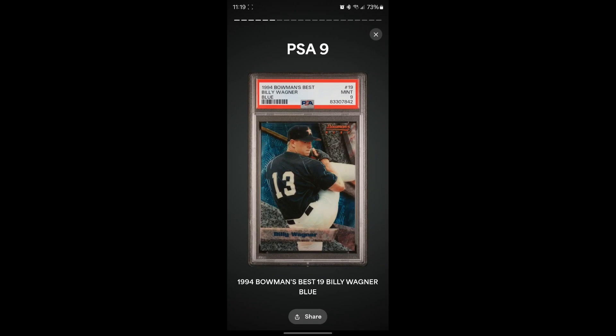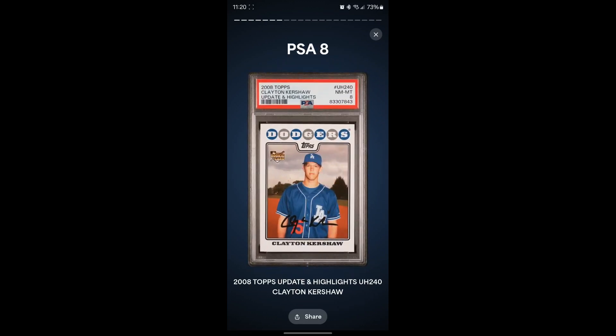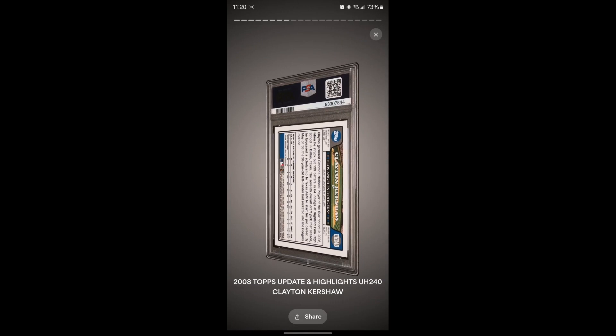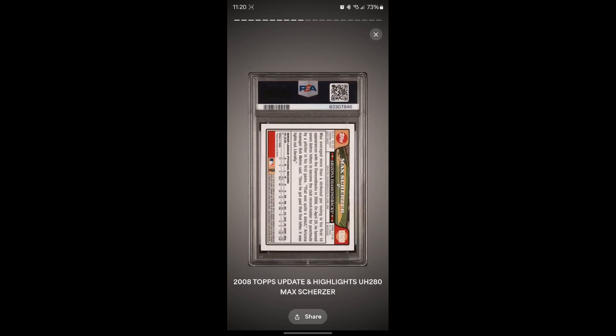Now my favorite card — the Clayton Kershaw 2008 Topps Update rookie. I graded three of them, hoping for at least one 10. First one gets an eight — a little off-centered. Second one gets a nine — that's good. And the third one... yes! A 10! Perfect! That's really good — I figured at least one of these would get a 10. The Max Scherzer from the same set gets a six — I don't quite understand that one, it looked pretty centered to me.